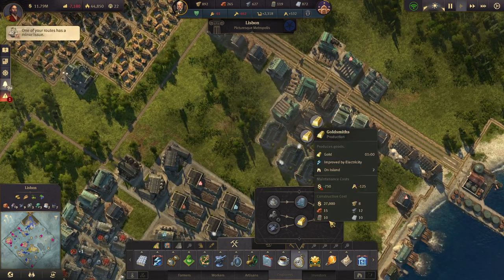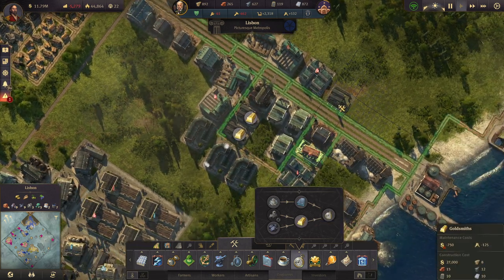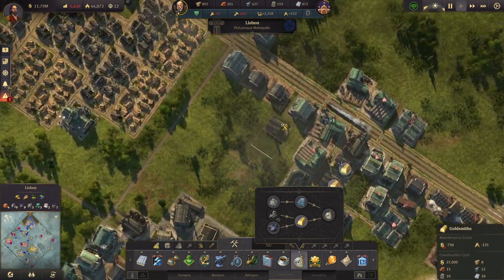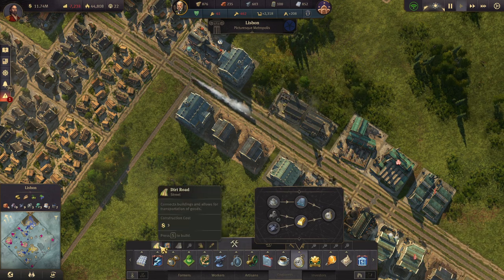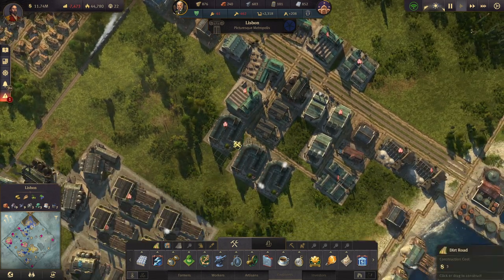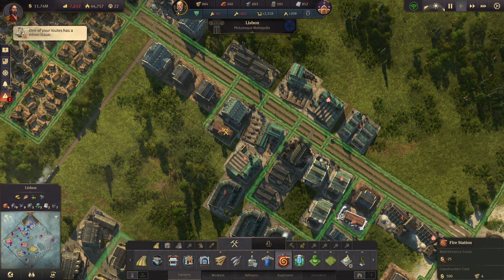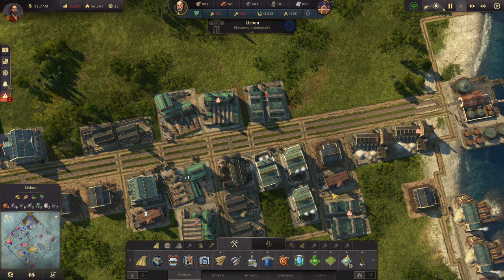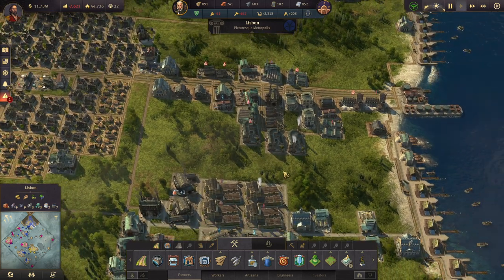Let's take another clockmaker down there. We need more gold. Let's stick it there, and we'll get a dirt road going across here. We'll also stick a fire station down here. That should help with the pocket watches — provided we get enough gold.